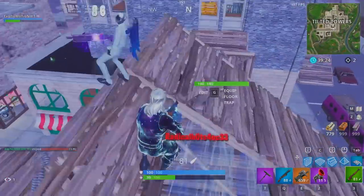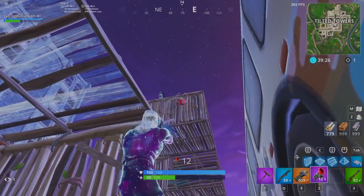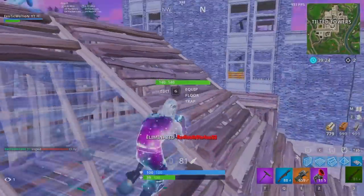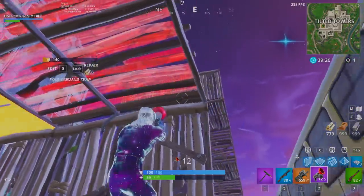Another good use is to regain high ground. As you can see, he had high ground and was shooting down at me — if I even tried to build up to him he was instantly going to shoot me down. So what I did was use the grappler, pulled out either a sniper or shotgun, got very aggressive, and shot him right away. You have to remain really aggressive when using this weapon.